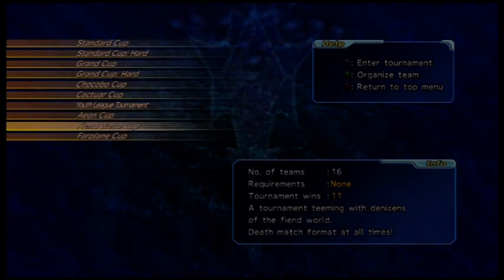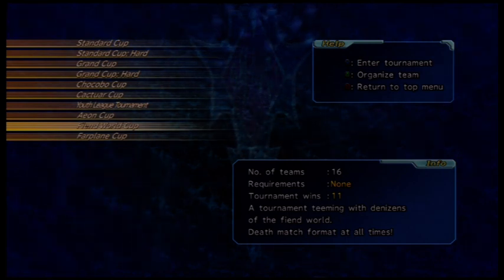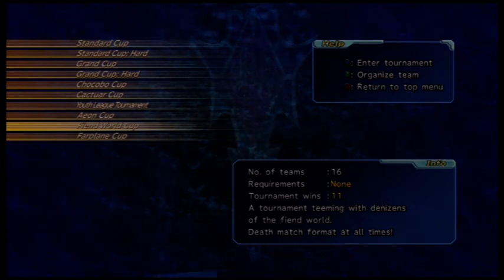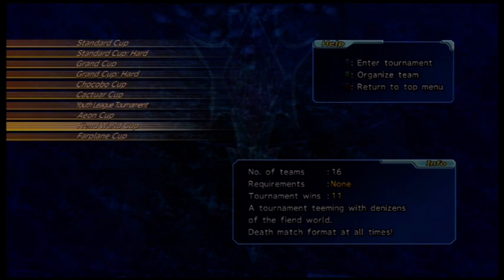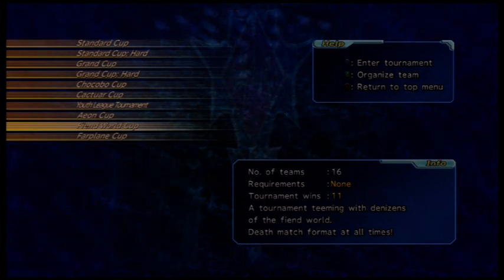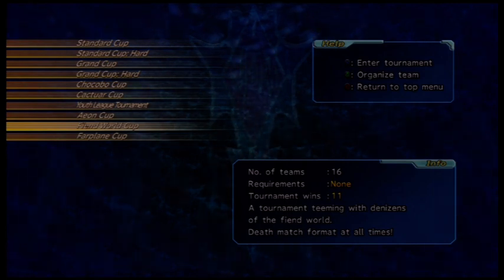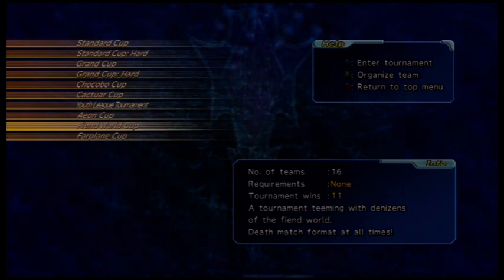The Fiend World Cup is another one of the more annoying ones. To get this, you need to do a series of fiends and release them. To start it off, you need Deva, which I believe you can get in chapter 2 in Kilika — I'm not so sure on that. I will post my list of fiends in the description with where to find them and what size trap you need. Once you level him up and release him, you'll get Akamana. Release Akamana and you get Aesma. Release Aesma and you get Jahi. After releasing Jahi, you can get Tomb and Jose with, I believe, a medium trap.